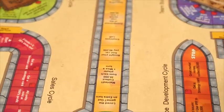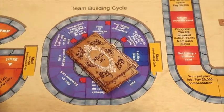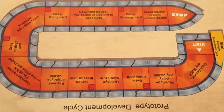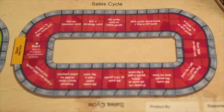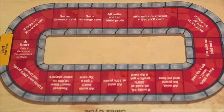The board game has four cycles other than the main cycle. Team building is where the player builds his team. Prototype development is a cycle where the idea is turned into a product. Investment cycle is where the player can raise funds. Sales cycle is where the player can actually sell the product and make money.